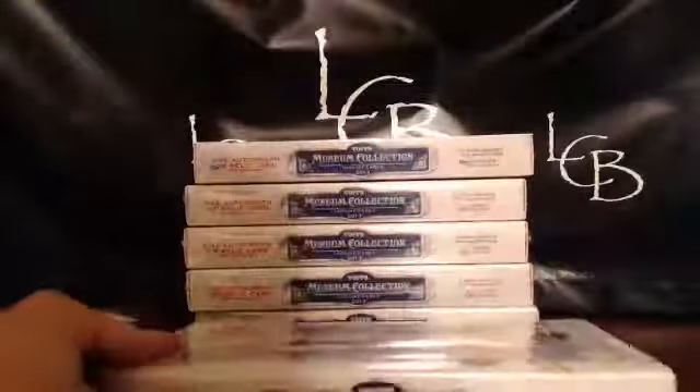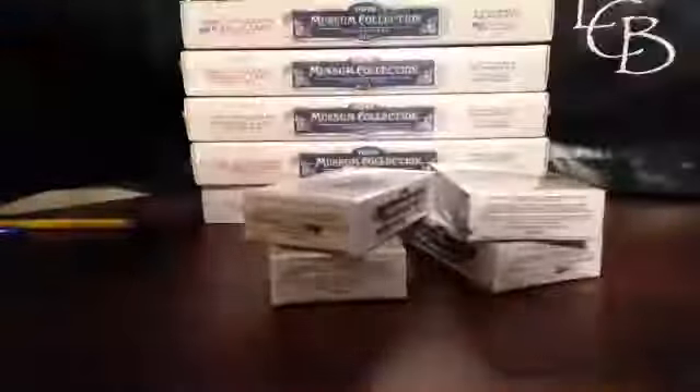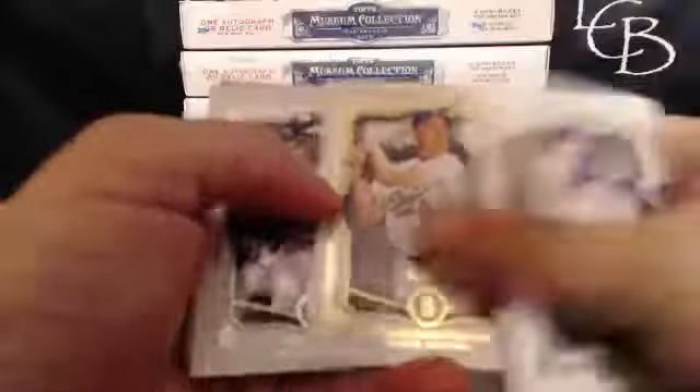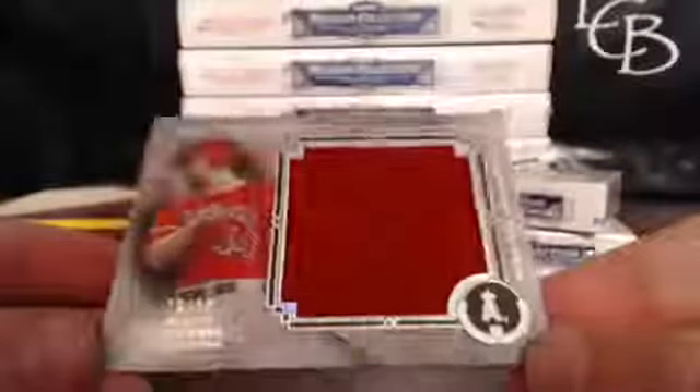So here we go. First pack. We got Batista, Beltran. Got a Duke Snider at 424, Willie Mays. And our hit is for the Angels — Mark Trumbo. So Steph is on the board. That's 29 of 50. So Steph has a Trumbo relic to start things off.